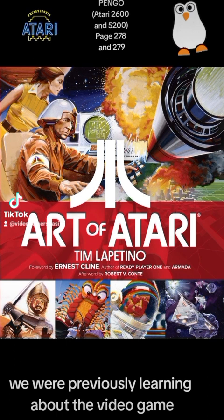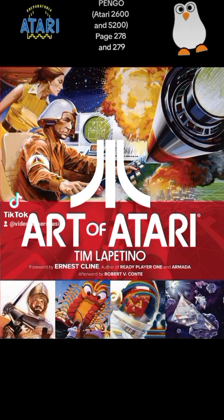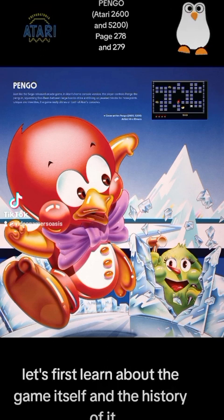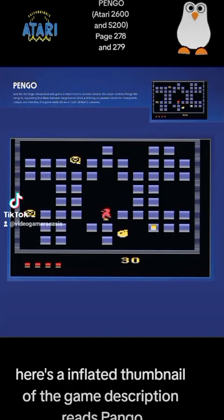We were previously learning about the video game Junior, or Pac-Man Junior, for the Atari 2600. We've got two pages of beautiful artwork on page 278 and page 279. Let's first learn about the game itself and the history of it. Here's the inflated thumbnail of the game.